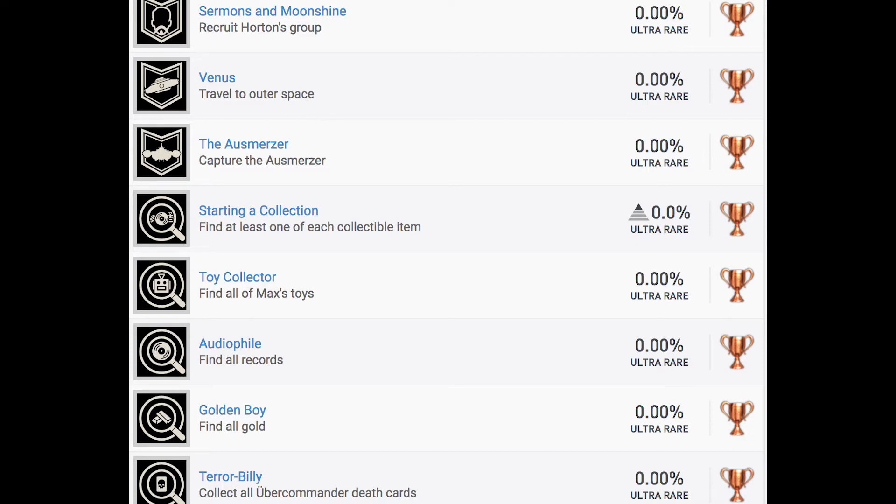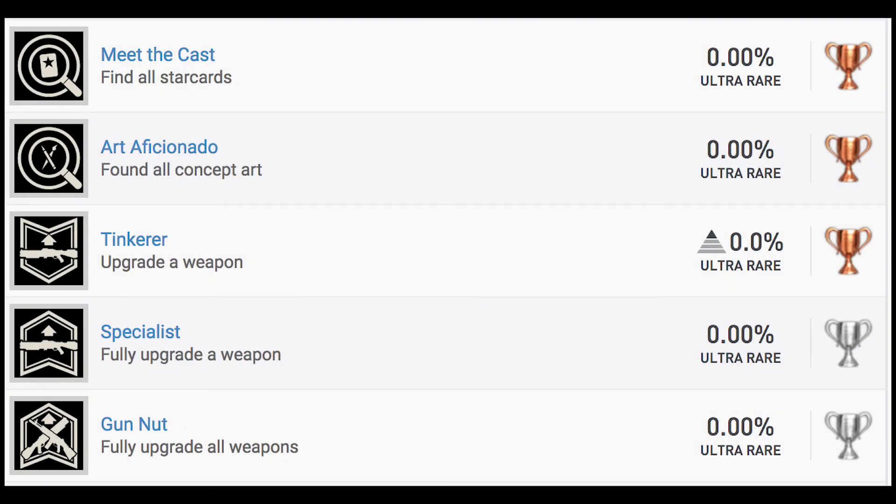Now we get to some collectible related trophies. Starting a Collection: find at least one of each collectible item, and it looks like there's going to be a lot of collectibles in this game. Toy Collector: find all of Max's toys. Audiophile: find all records — hasn't that been used for like a million other trophies by now? Golden Boy: find all gold. Terror Billy: collect all Uber Commander death cards. Meet the Cast: find all star cards. Art Aficionado: find all concept art. So lots of different collectible types — it is going to be another very collectible heavy game. But that won't be too bad once we have collectible guides out. I'm also surprised that literally all of those are bronzes.